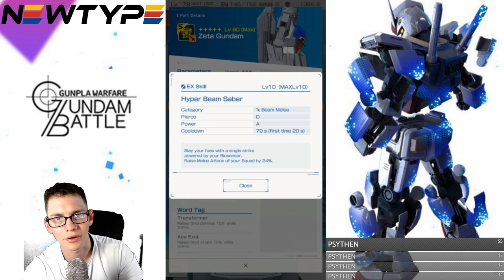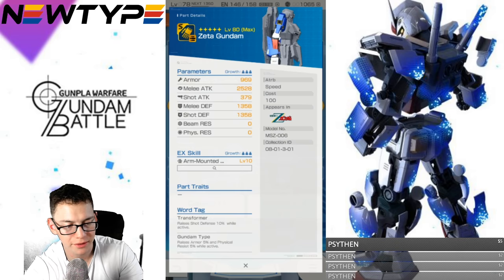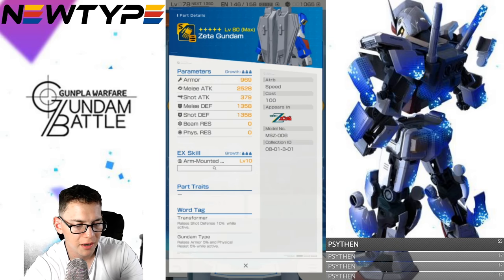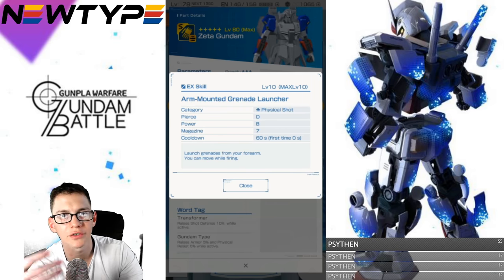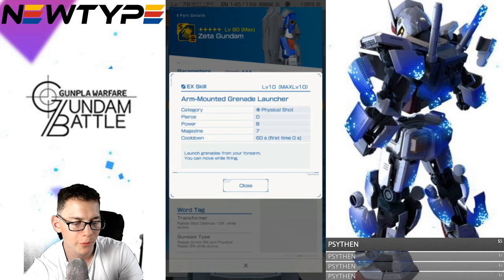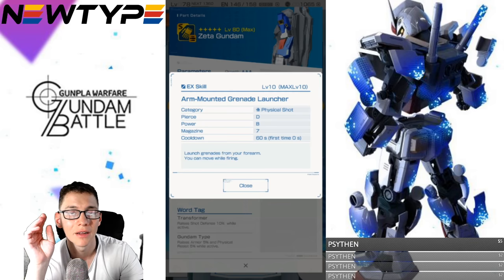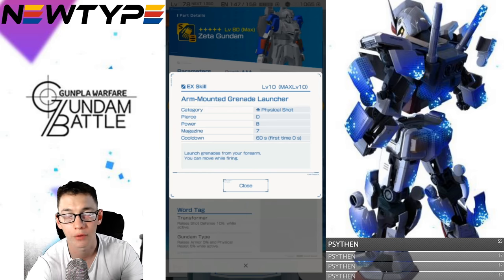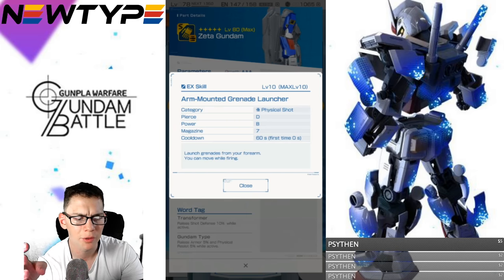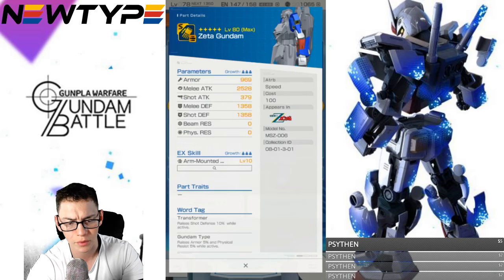For the arms, the melee attack is okay and the defense is actually really good for these arms. Looking at the EX skill — arm-mounted grenade launcher. Piercing D, power B, magazine of seven. You can start using it pretty much as soon as you get into battle. Launch grenades from your forearm and you can move while firing. That's a really good EX skill — much like the shields or launchers on other mobile suits. If you want an EX skill you can fire off immediately, this is going to be pretty good.